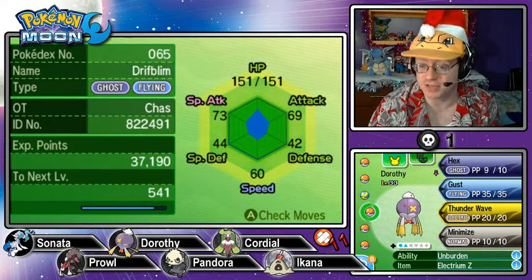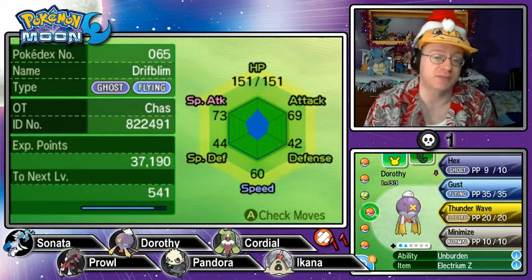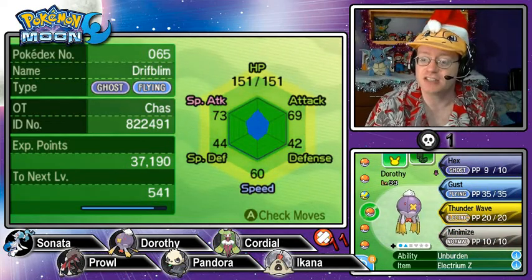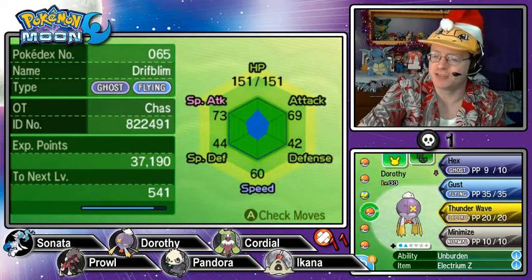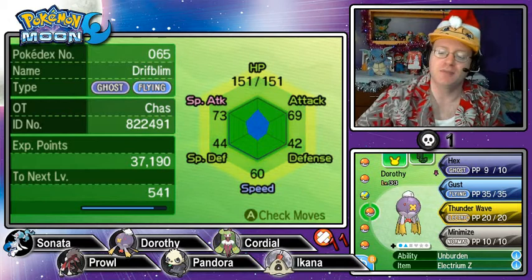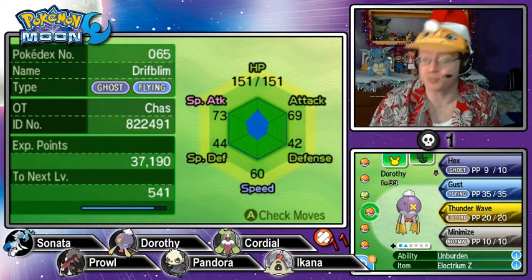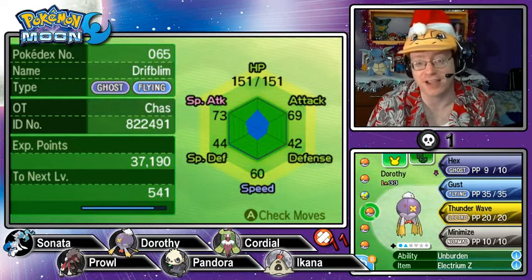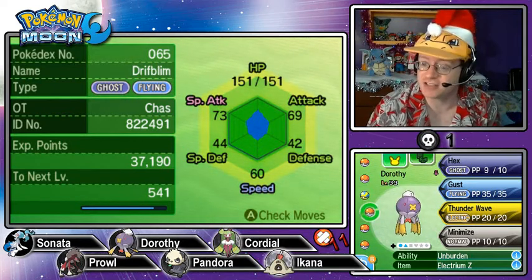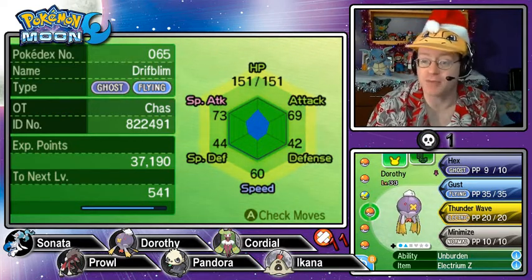Next we have Dorothy, our Drifblim. She is a quiet Pokémon, boosting special attack and lowering speed. She has the Unburdened ability, so I want to probably switch her item — she can't lose the Electrium Z, but if she uses or loses her held item the Unburdened ability boosts her speed. She is holding Electrium Z; we just wanted to check out the Gigavolt Havoc last time. Moveset is Hex, Gust, Thunder Wave, and Minimize.